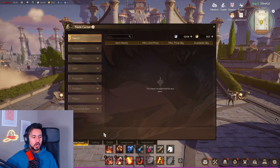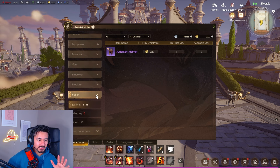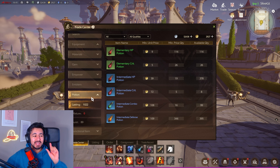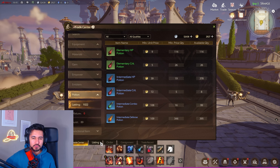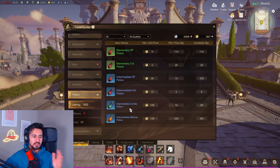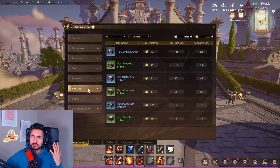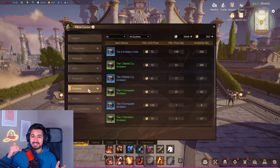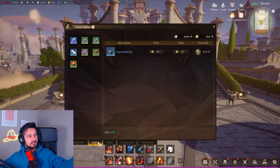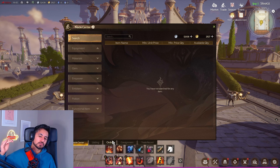Tip number eight: remember the auction house closes at certain times during the day. I believe it's between midnight and 4 a.m. server time. During that window you cannot buy or sell anything, so if you're planning to do raids late and need potions or empowerments, you're out of luck until it reopens. If you've been crafting and hoarding items to sell, be aware the auction house might close shortly after you're ready.